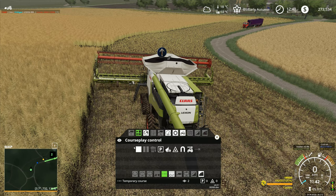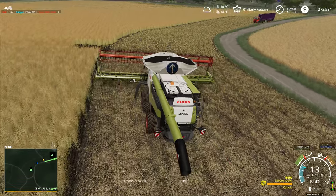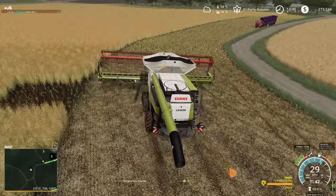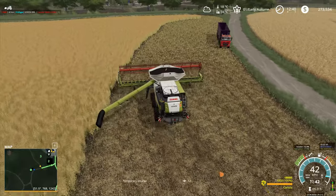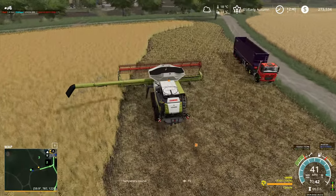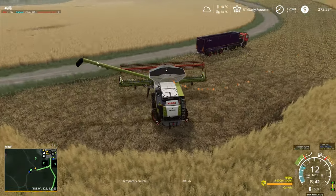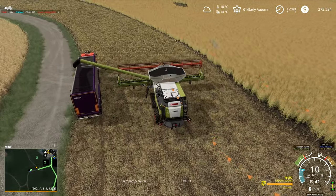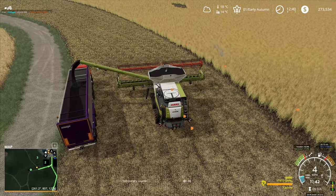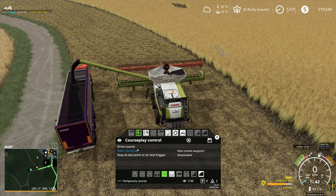Start course recording. From this point here we will drive down across the field like this. I will put my spout out like this because the option that I think should be available - that looks like it should be available - is not. I don't have that option here. So I'll bring you over here like this, that's brought that one up to there, and I'm going to stop the course right there. We're going to set unload point and stop like that.